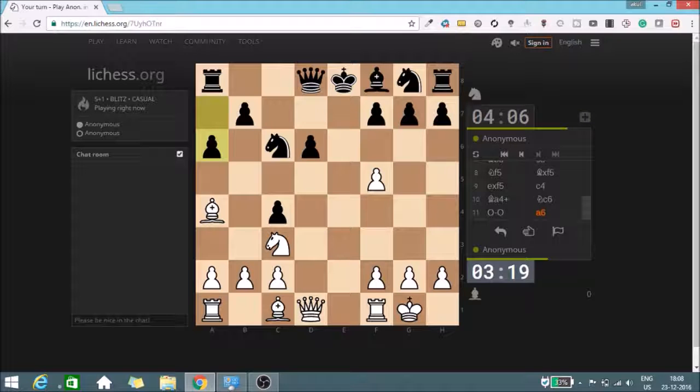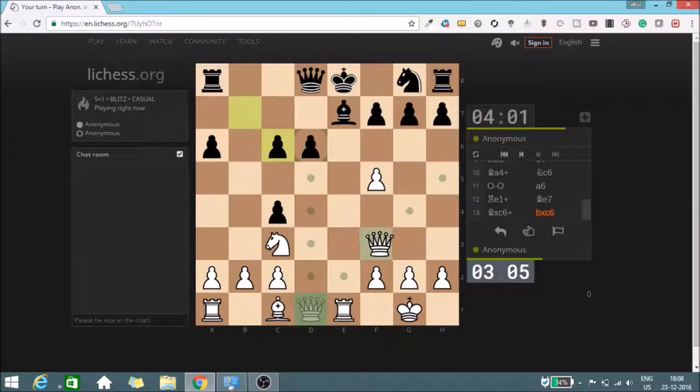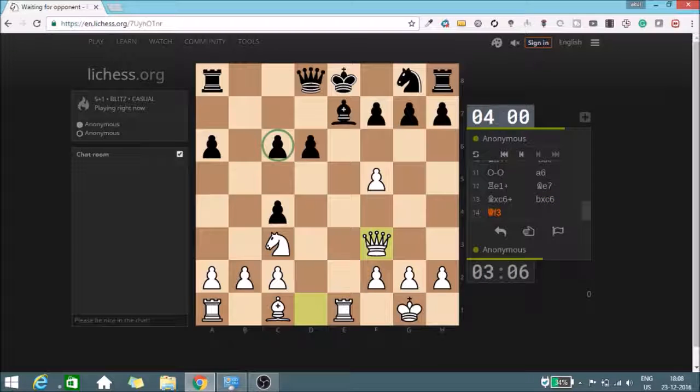After a6 he's planning to trap my bishop with b5 on the next move, but before moving the knight I want to put some more pressure on the king. He has played bishop e7. Now I'd like to take the bishop because this kind of ruins the pawn structure on the queenside, and I can develop my queen with tempo by hitting the c6 pawn.